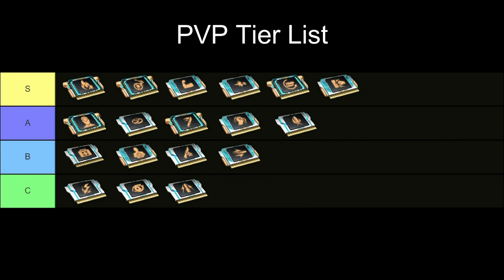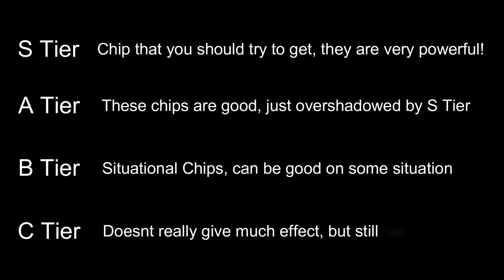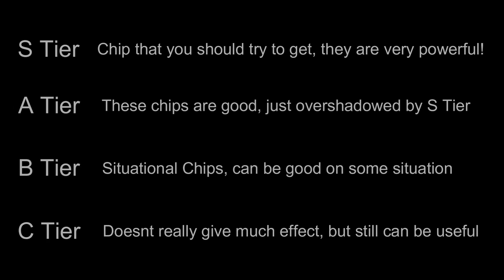As usual, first, I'm going to divide the chip based on the tier: S tier, A tier, B tier, and C tier. S tier is the chip that you should try to get no matter what — they are absolutely strong. A tier means they are good and only overshadowed by S tier chip. B tier means the chip is very situational; they can be good but not in most situations. C tier means the chip doesn't really have much effect but still can be useful for something.